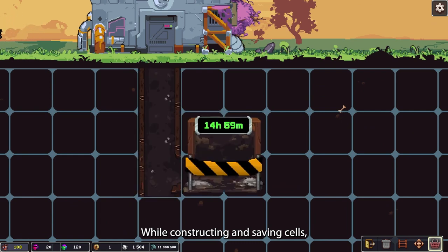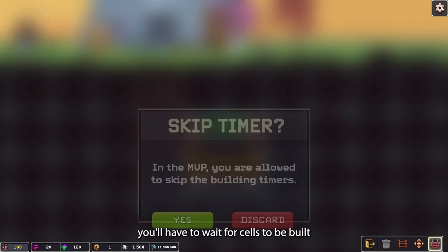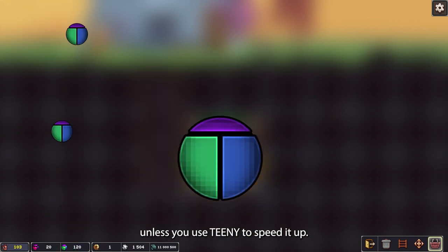While constructing and saving cells, players will be presented with a timer. This is skippable for the MVP, but in later updates you'll have to wait for cells to be built, unless you use Teenie to speed it up.